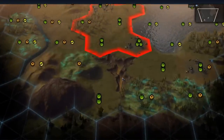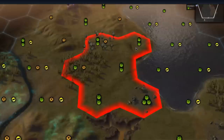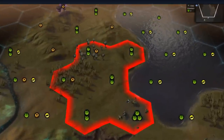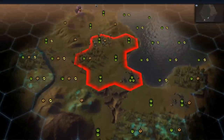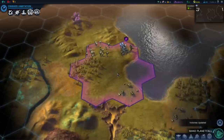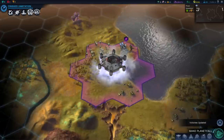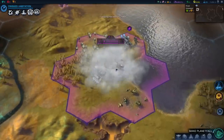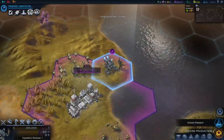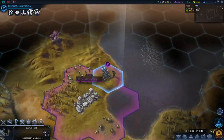It looks like we started off in some grassland area, so we have a large amount of stuff in our nearby areas that produces a lot of food. I think we'll get our city to just be in the middle of it here. I absolutely love this animation as the city comes down, plops down, and the people pretty much make Planetfall and drop off their very first settlement on alien shores.